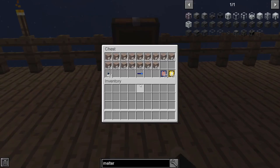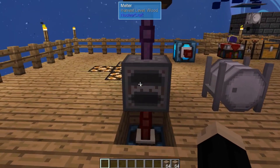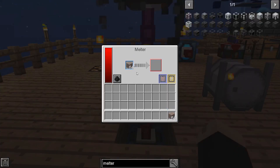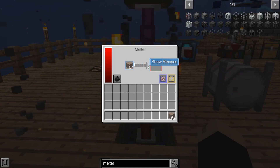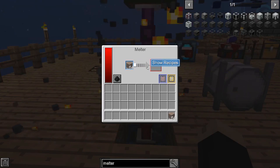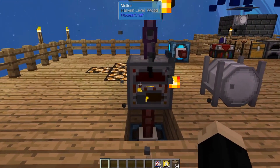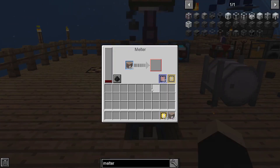So let's just start off with an example here. We're going to use some iron amber. I put some iron amber in here, and as you can see, it is starting to melt. Now that's pretty slow, so we're going to grab ourselves some of those speed upgrades and load those in there. As you can see, it sped it up.